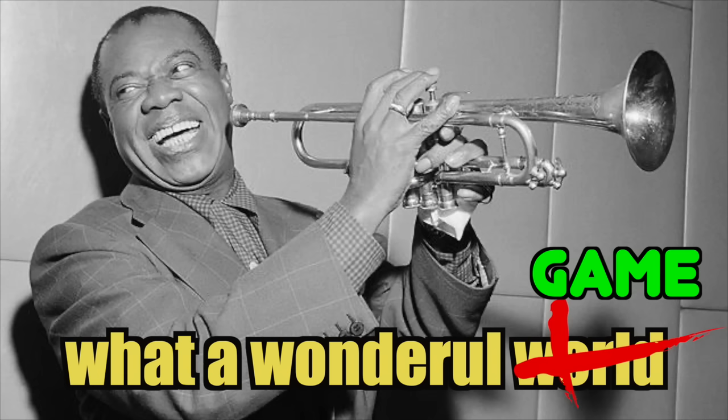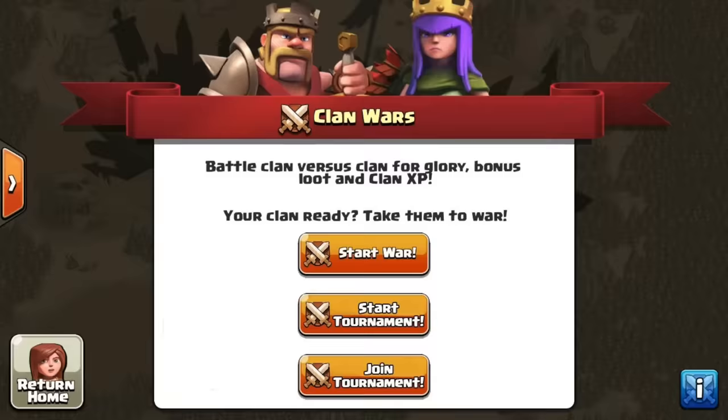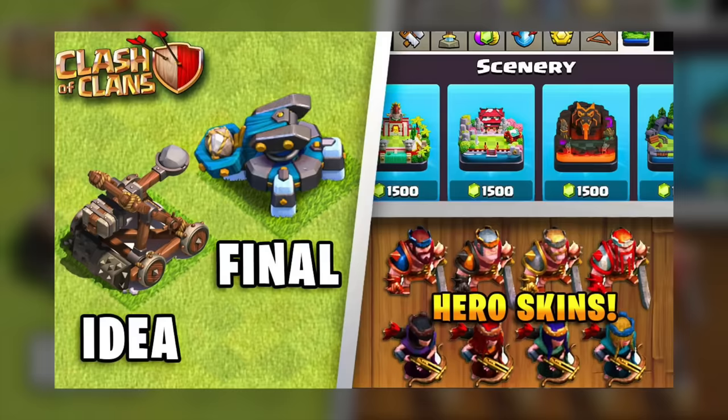Clash of Clans — what a wonderful game, but sometimes it feels like the game could use something that it doesn't have. Every now and then someone comes up with an idea that will change the game forever. Here are 50 features that started off as fan ideas and actually ended up in the game.